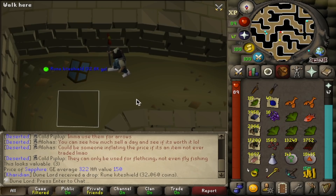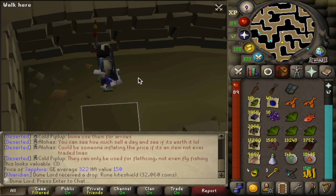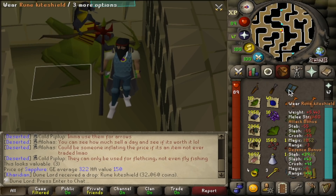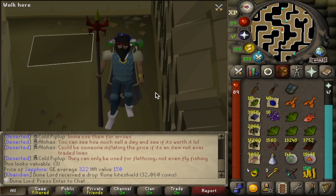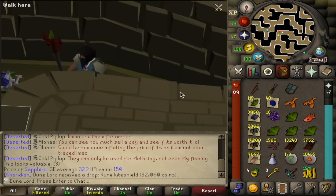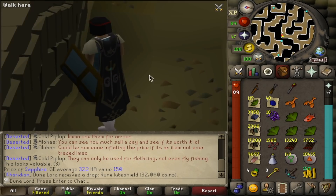Oh my god, it actually happened — we got a rune kite shield drop from the rare drop table! This is my first time ever getting a rune kite shield off the rare drop table, and it was the only thing we needed to complete the rare drop table collection log. That's just as rare as the dragon med helm. We now have the best defensive shield we can get. Unfortunately it takes up another inventory space, but we look good.